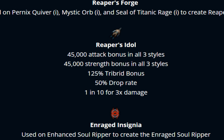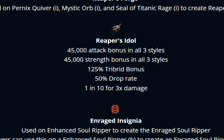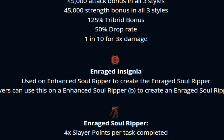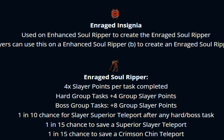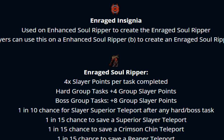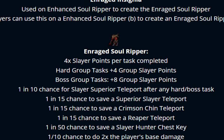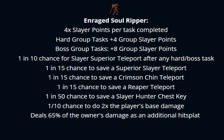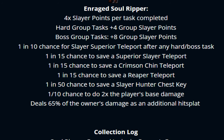The Reaper's Idol gives 45k bonuses in all styles, 125% triple bonus, 50% drop rate, and 1-in-3 chance for 2x damage — absolutely insane. Then we have the Enraged Insignia, which is used to enhance the Soul Reaper to create the Enraged Soul Ripper. Players can also use it on the Enhanced Soul Ripper B to create the Enraged Soul Ripper B. The Enraged Soul Ripper gives a ton of Slayer-related bonuses — check it out in-game.